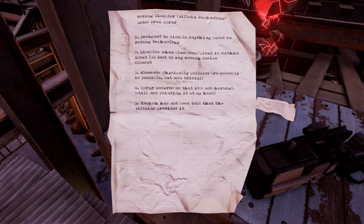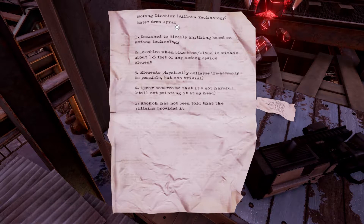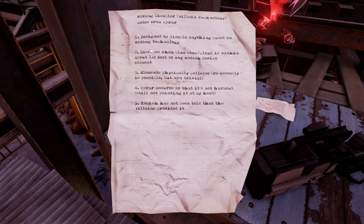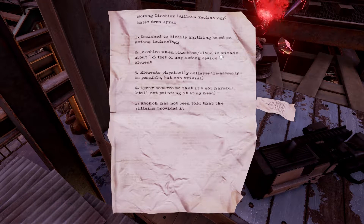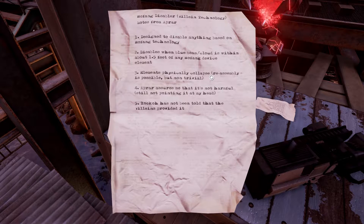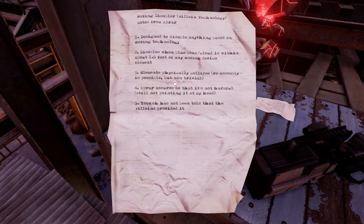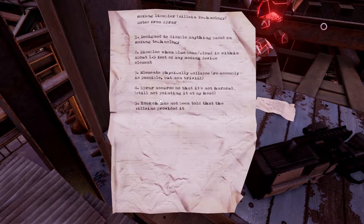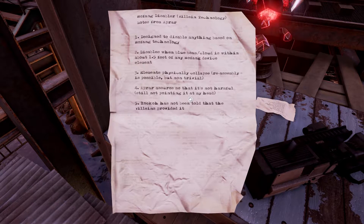Mofang Disabler — technology notes from Aparar. Designed to disable anything based on Mofang technology. Disables when blue beam slash cloud is within about one and a half feet of any Mofang device element. Elements physically collapse; reassembly is possible but non-trivial. Aparar assures me that it's not harmful — still not pointing it at my head. Ruko has not been told that the villains provided it.